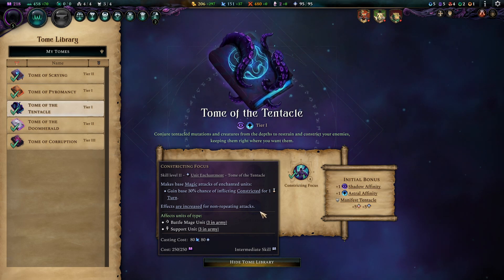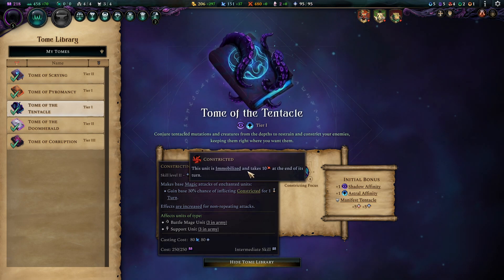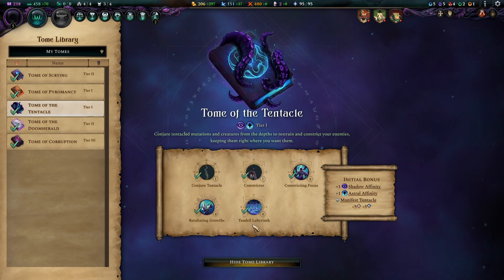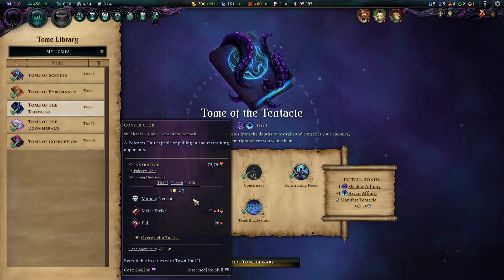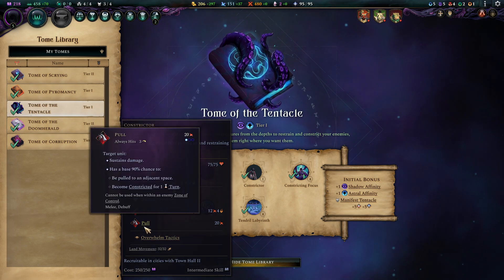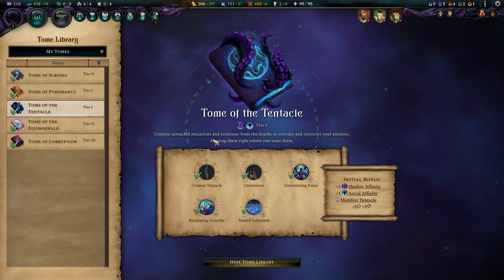Constricting Focus makes your Mages constrict the enemy with a certain chance. Constriction is Immobilization with damage over time. Immobilization is a real power toy for the Reaver Faction, and therefore we have a very high native synergy. The Constrictor is a Tier 2 Spear which will entirely replace your Tier 1 Spears — they do everything your Mercenaries do, just better. They constrict, they displace, and it is just amazing.